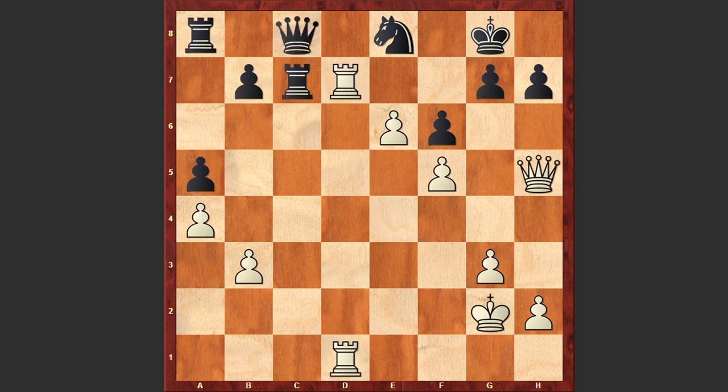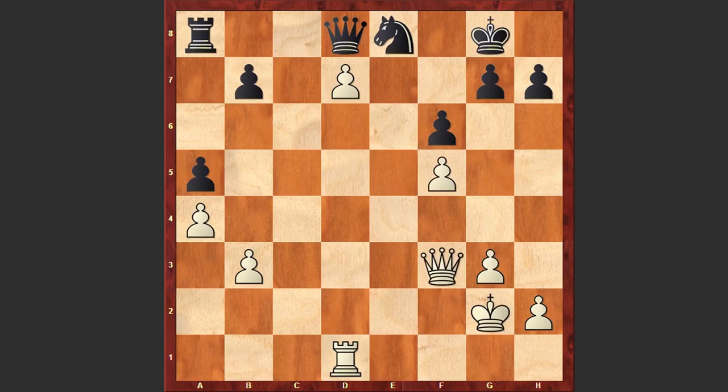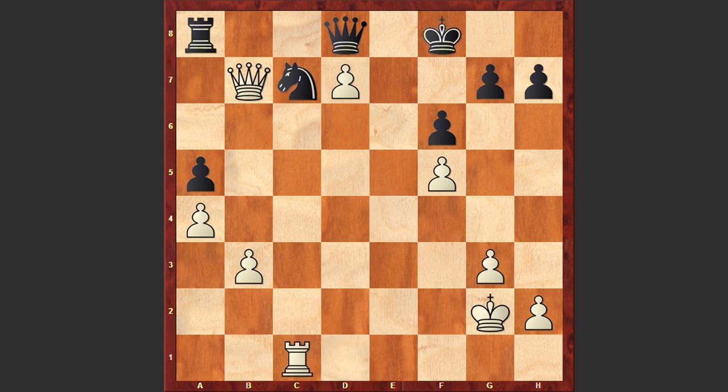Rc7 allows the Rd7 move. Rxd7, exd7, Qd8, Qf3 — although of course White could also capture on d8, but in the game we see Qf3. The queen is coming after the pawn on b7. Nc7, Qxb7, Kf8, Rc1, Qxd7, and Rxc7 — finally White managed to win back the second sacrificed piece.